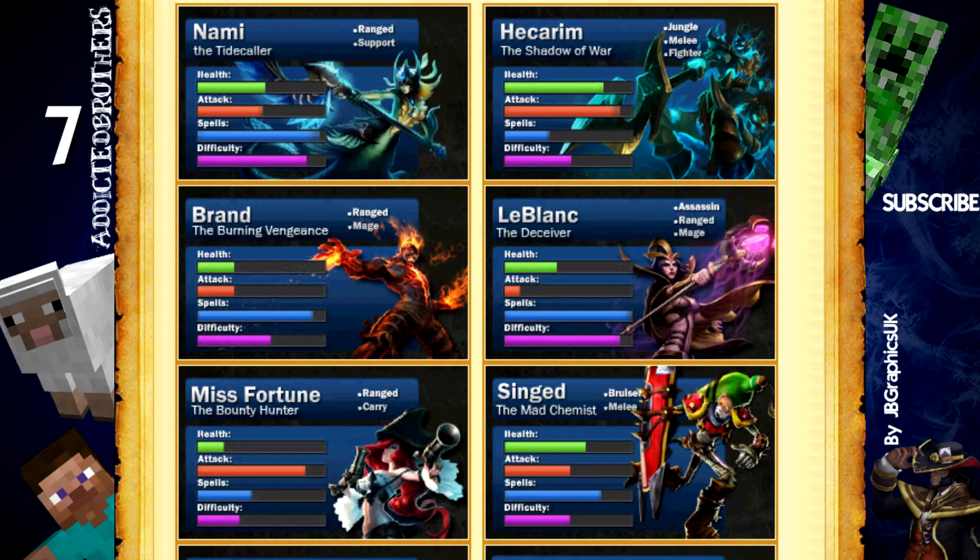Brand is very strong because he has a stun as well. When you land your W — the one that comes out of the ground in a circle — and then place your Q, it will stun the target if it hits. It's pretty strong.